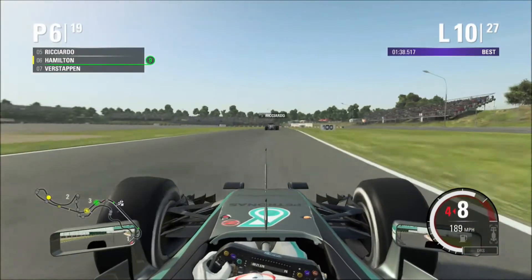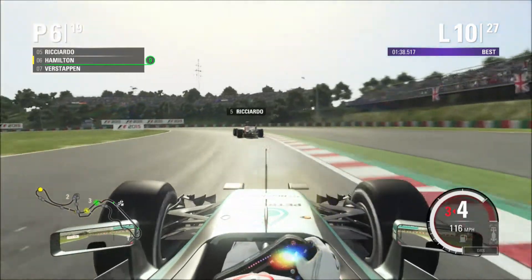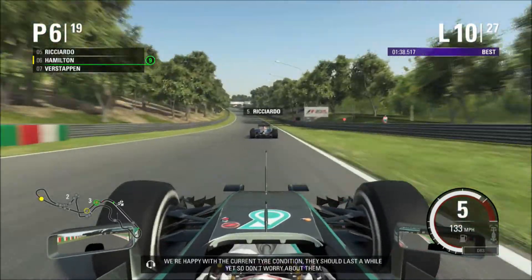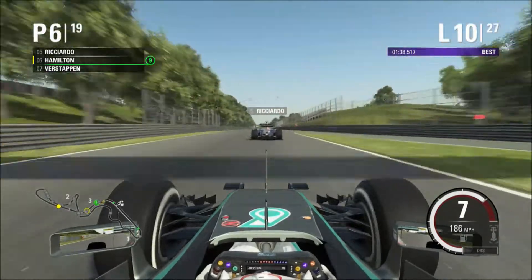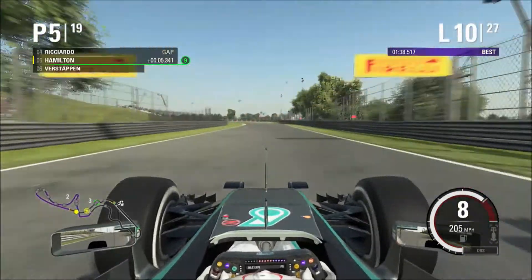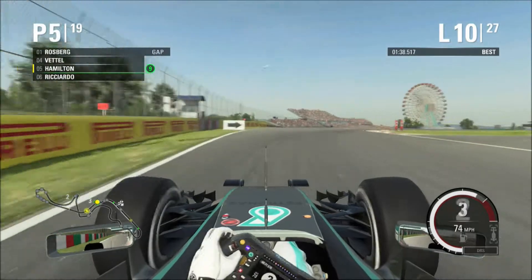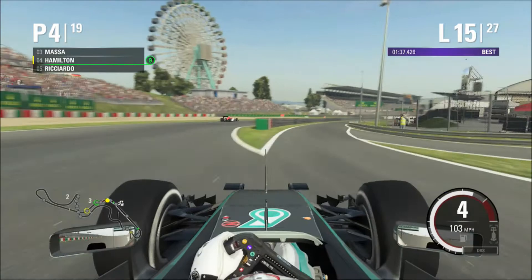On the options we're going to have to try and catch up to the top six. Bottas is pitting an extra time compared to us. We close up onto the back of Ricciardo on lap 10 — and considering we're up against a Renault power unit, we should pretty easily get the move done. It's getting closer and closer — we're actually going to go for it up the inside. We've got it done! What a move. We've got great pace at this point and we're closing the top four in.